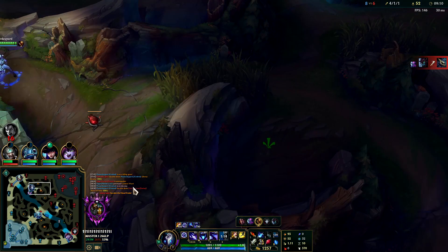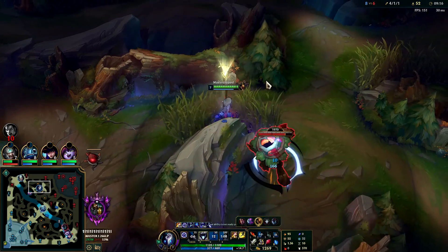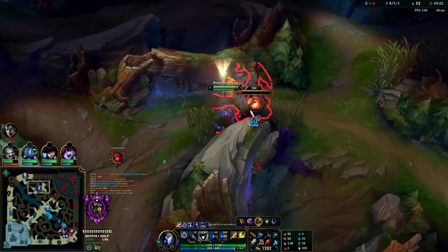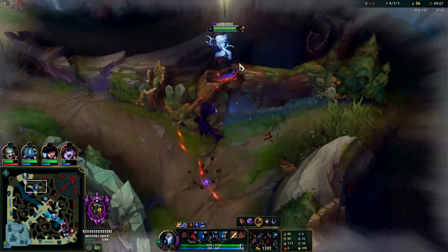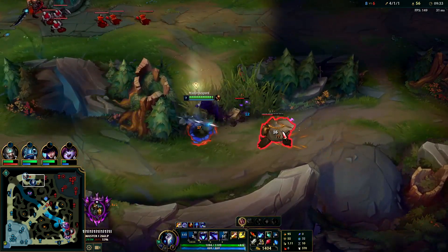Looks like they just took drag and that's a free red buff for us - I'll take that. Q is back up, I'm going to use that every time it's back up pretty much. I'm going to swap my mark to Darius - I think we're about to kill him here in a second.